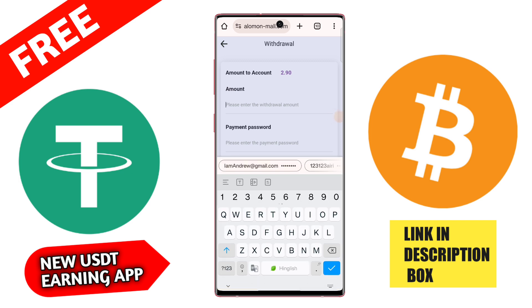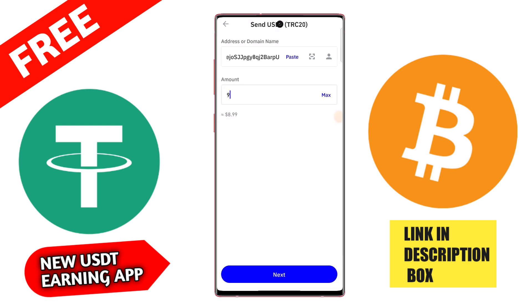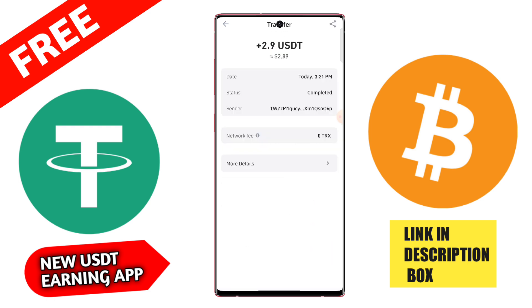Tap here — 2.9 USD — and click submit. After this, the withdrawal is successfully completed. I'll refresh my wallet. Here you can check the withdrawal is successfully completed by this platform: 2.9 USD successfully received. This is a trustable and genuine platform; the link is in the description box. Refresh my wallet — 2.9 USD successfully received.